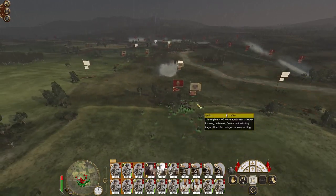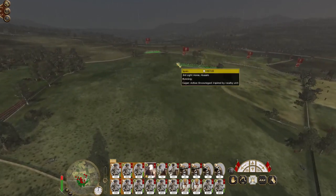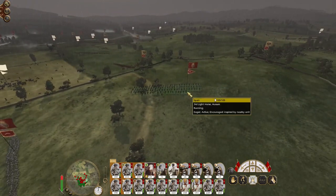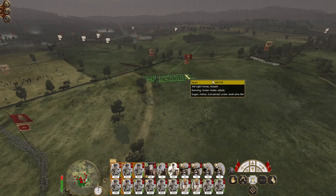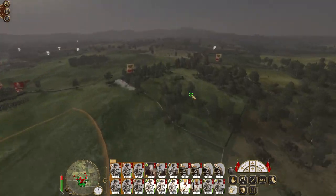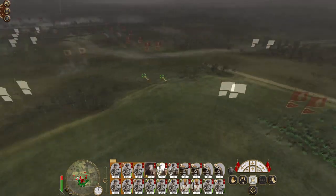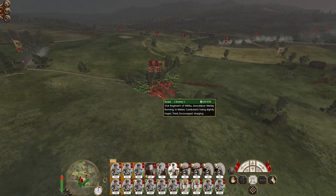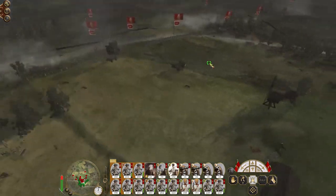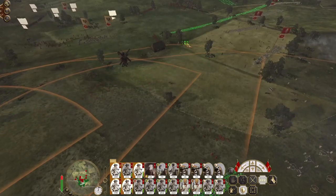Advance — because those are the 9th foot guards, a unit we definitely want to kill. The Tartars are going to go down — some of them are going to get picked off from troops in the dug-in position. I mean, they are grenadiers. These units hit the militia but I'm not going to have them stay there.